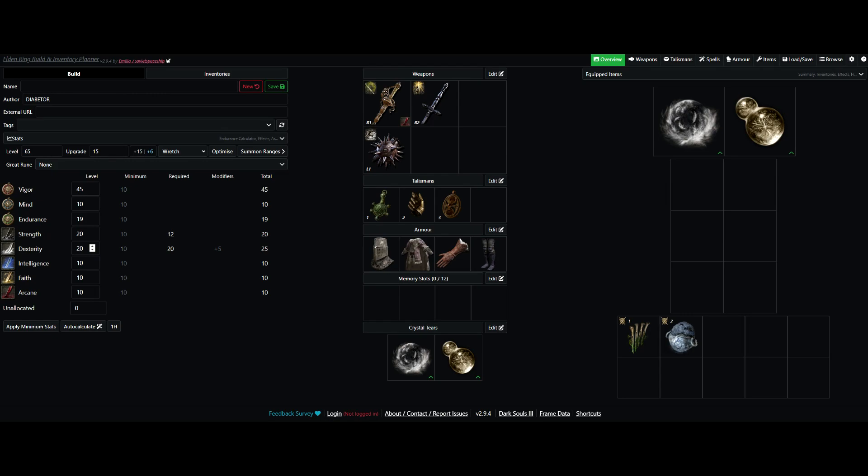For our talismans, I have the Green Turtle Talisman equipped. This increases the rate at which our stamina regenerates, which makes it a lot easier to do rolls and attacks without having to worry about managing your stamina so much. Then we've got the Winged Sword Insignia. In my case, I used Millicent's Prosthesis because it gives you the same effect as the Winged Sword Insignia and also raises our Dexterity by 5, which I needed in order to use the Antspur Rapier. If you don't have Millicent's Prosthesis, then the Winged Sword Insignia will do just fine. Just make sure you can meet the stat requirements for the weapons we're using.